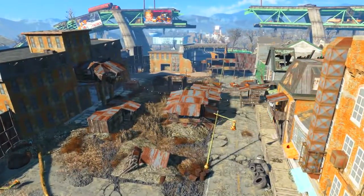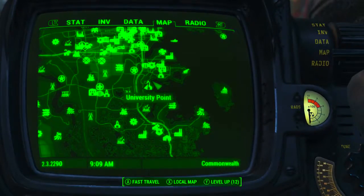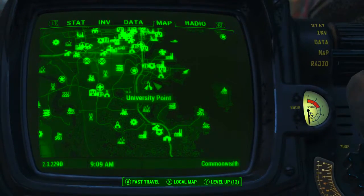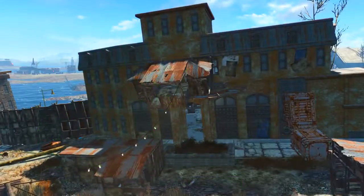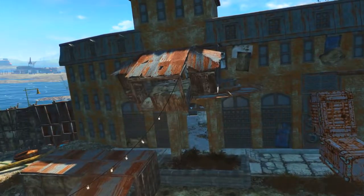Once you've got that prepared, we need to come to University Point. This can be found on the southern coast and it is located to the southeast of Diamond City. Once here we need to head into the building on the east side of University Point.